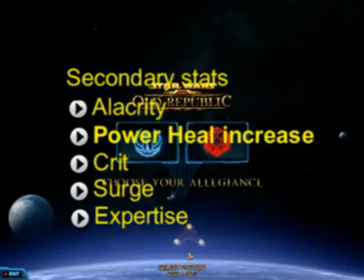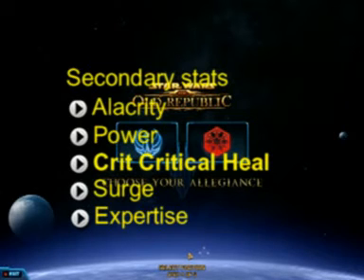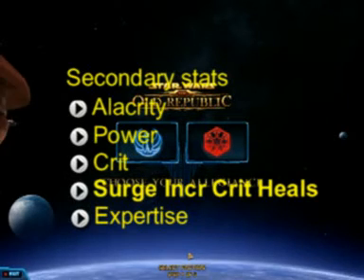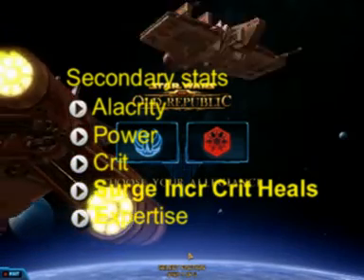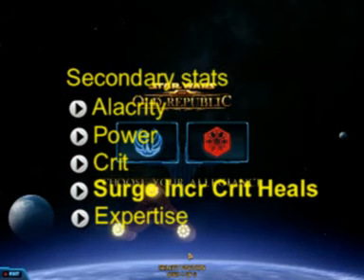Power is a flat heal increase and will also be a pretty important stat. Power is mainly found on weapons — it's either power, force power, or tech power. The third one, crit, we of course know from many MMOs. It increases your chance to critically heal and does double healing, as far as I know so far. Surge increases the amount you heal when you crit. I'm very curious to see at level 50 how this is going to scale, if healers will really want to stack crit and surge, because I've not been able to test that yet.